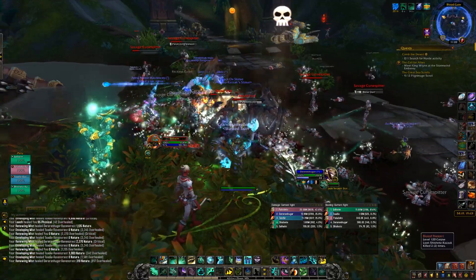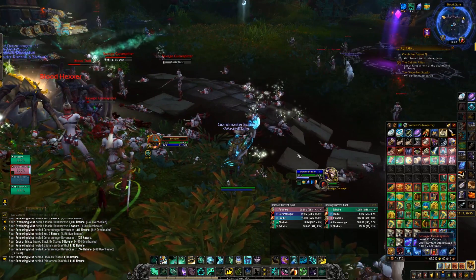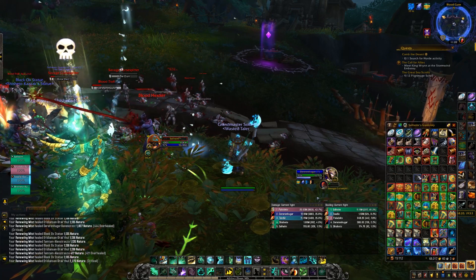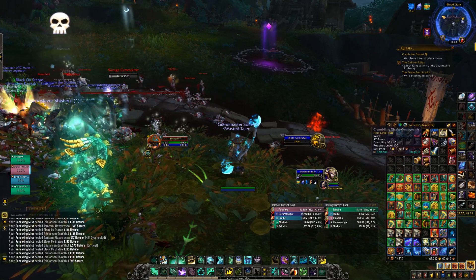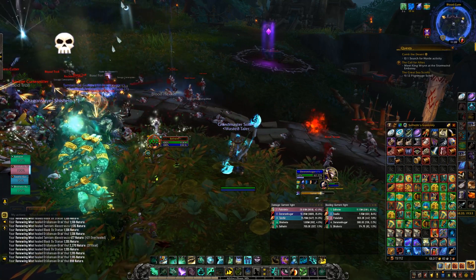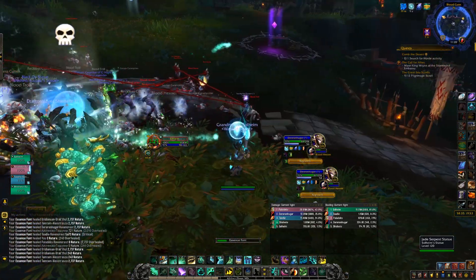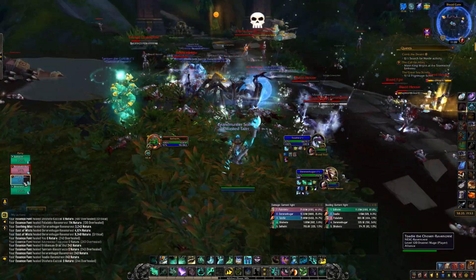Now the one downside is that some of these mobs are ranged, so you have to deal damage outside the statue area as well — just to kill those. You have to focus those outside the statue and apply some starfalls around that area. That's really the only downside. There are some ranged mobs that deal tons of damage, so as a healer, it was impossible for me to keep the statue alive, and I was depending on the tank to refresh his own statue.